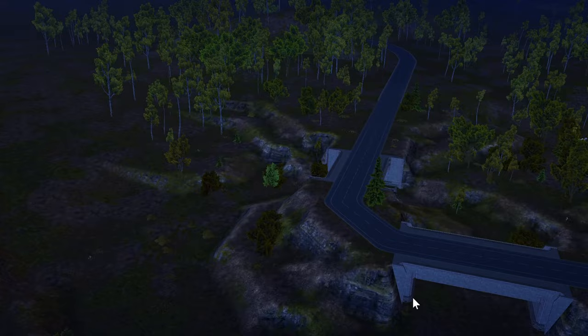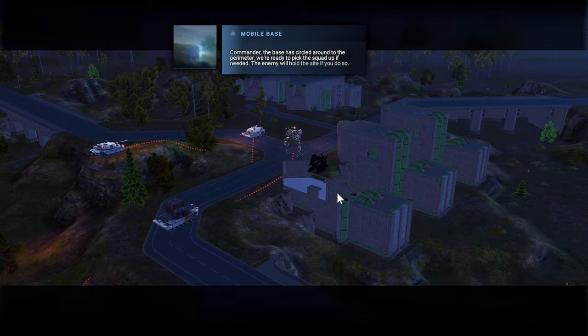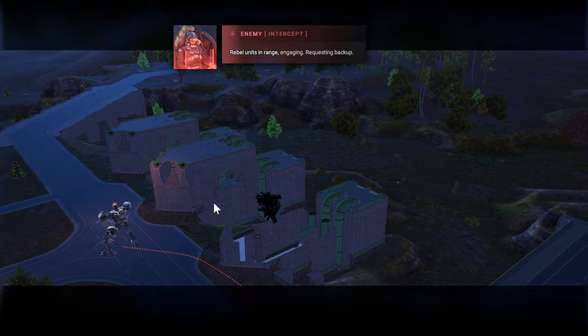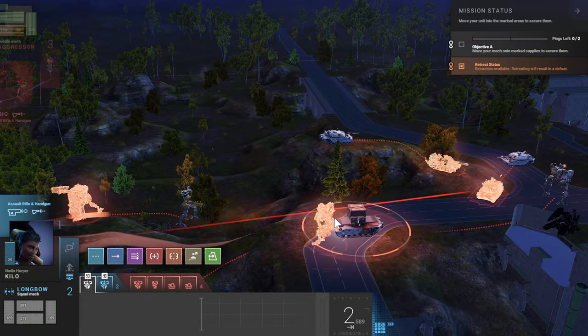We got these thingies over here. We got these weird little building thingies — looks like a little bit of a glitch there. That would be some good cover if we can get around to it. We got two mechs. Oh, is that the objective?